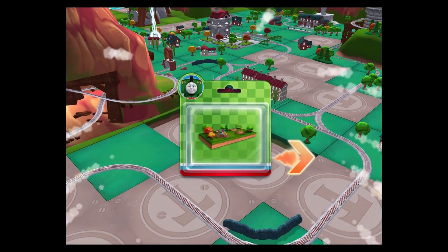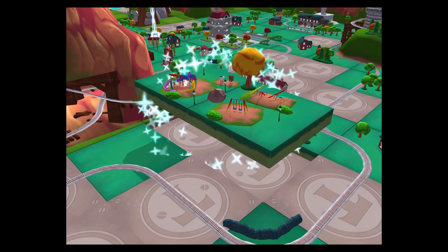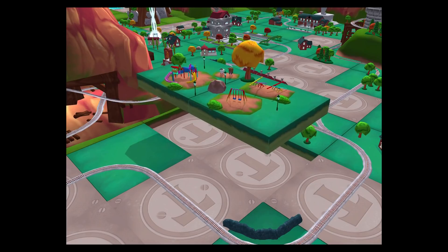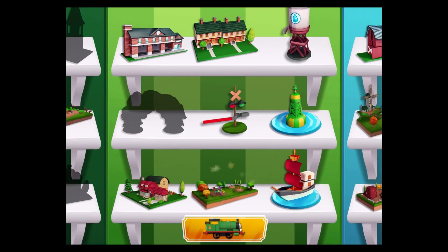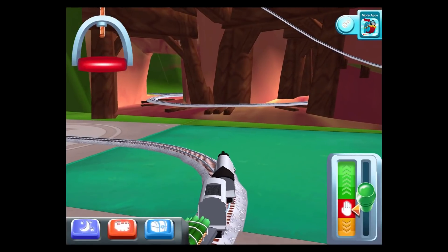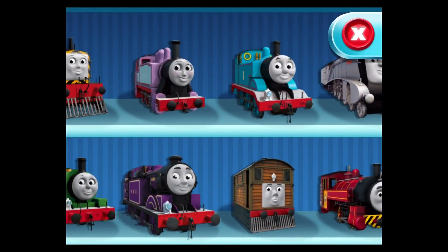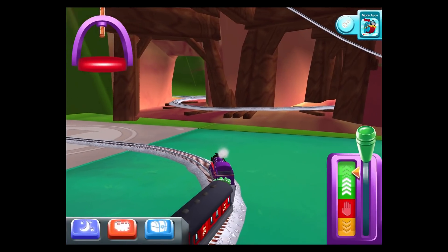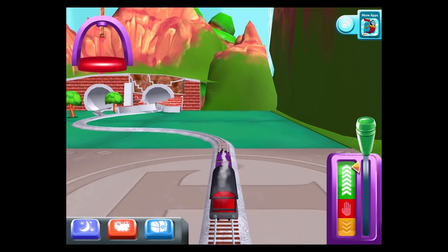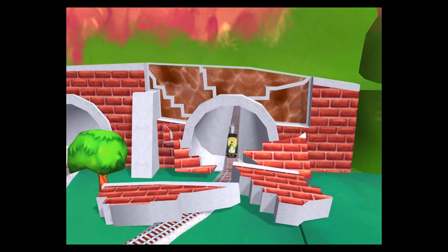Just slice across it or tap it to open. Choose your end. Looks like the tunnel has collapsed. Can you help piece it all back together?